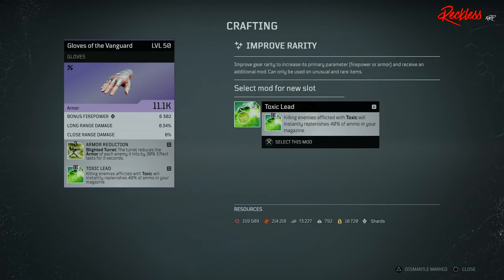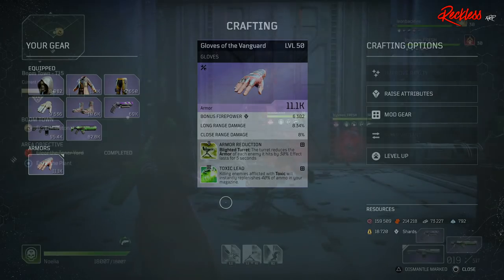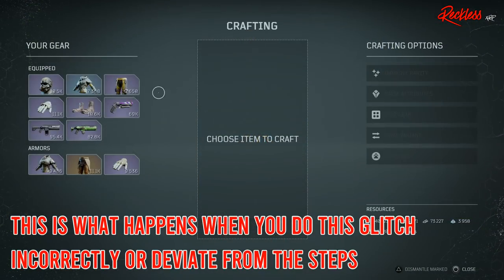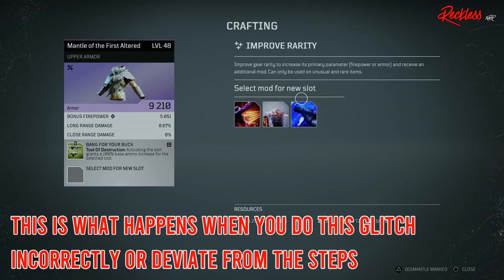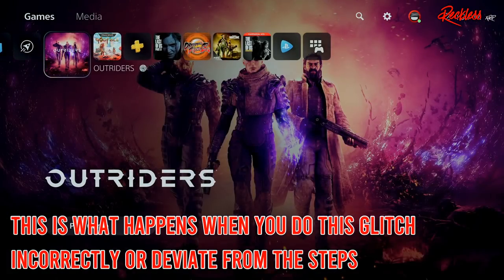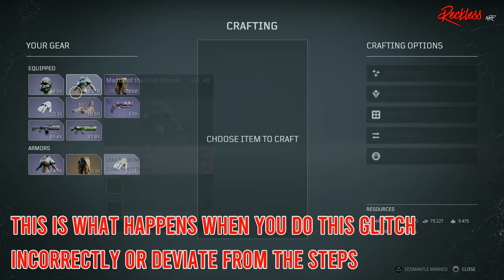If you wanted to put a Tier 3 mod on, by all means go ahead and use that Tier 1 spot so you can still have your Tier 2 mod, and vice versa. If you do this incorrectly or deviate from any of the steps, then after Dr. Zahidi shows you the 3 mods that you don't want, when you close the application and reopen it, the item will have the increased rarity with a random mod that you do not want — and you can't go backwards.